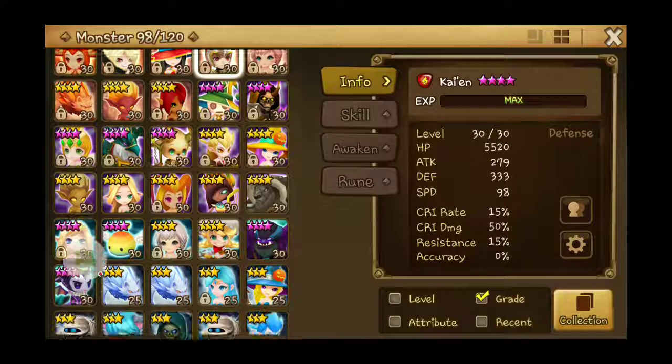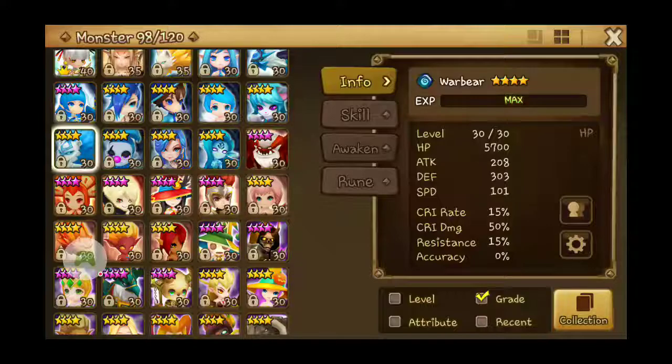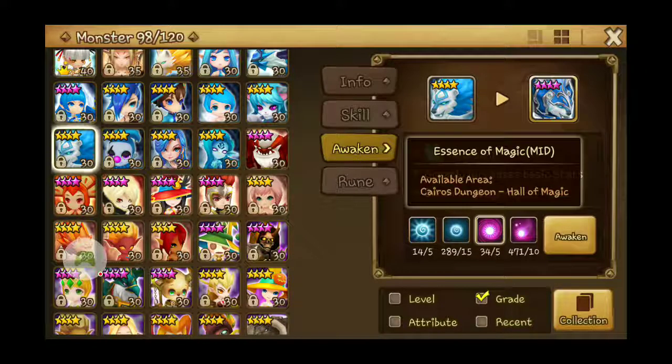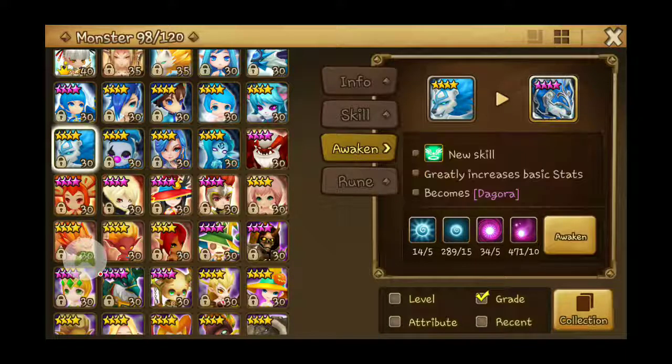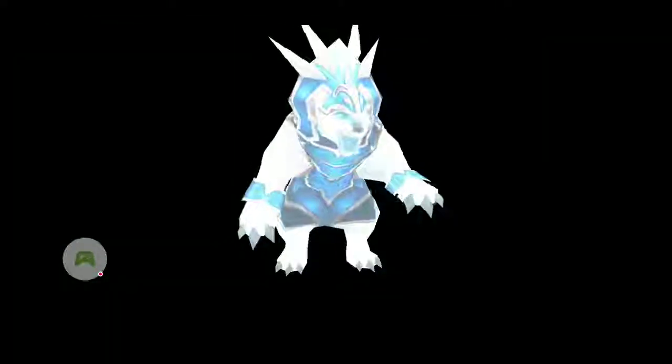The next one I need is a Water War Bear. For the Water War Bear, we need 5 Essence of Water mid, 15 Essence of Water low, 5 Essence of Magic mid, and 10 Essence of Magic low. And he becomes — is it pronounced Degora? Well, there he is! Ta-da!